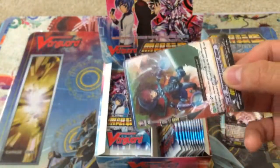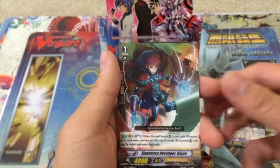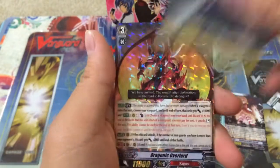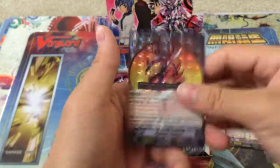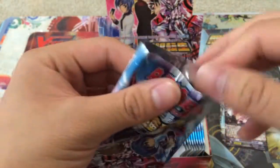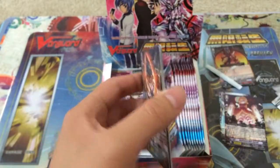Next pack. Looks like we have something already — we have Revenger, more Revenger stuff, a draw trigger for Link Jokers. And nice — Dragonic Overlord the Break Ride, Triple Rare! Awesome. Definitely one of the very good Triple Rares in the set. I don't know if there are any really bad Triple Rares either — pretty much everything in the set is relatively good.